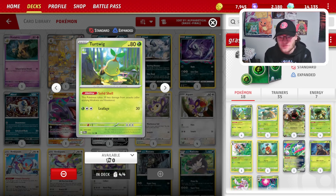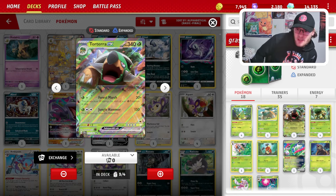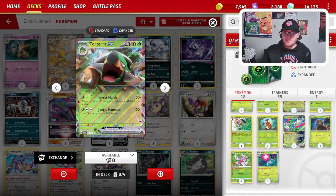What is up YouTube, Tempo TCG here back on the Shuffle Squad YouTube channel. Today I'm covering everybody's favorite grass turtle — Torterra EX. This deck is really good into Charizard, you do take a couple good matchups, you tank a lot of damage, and it feels really fun to play.